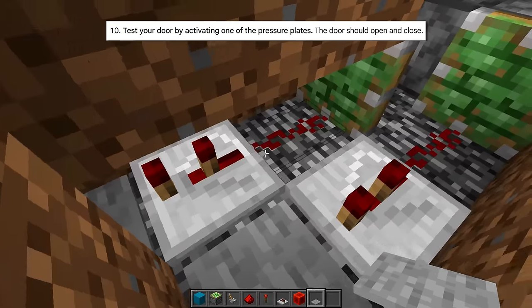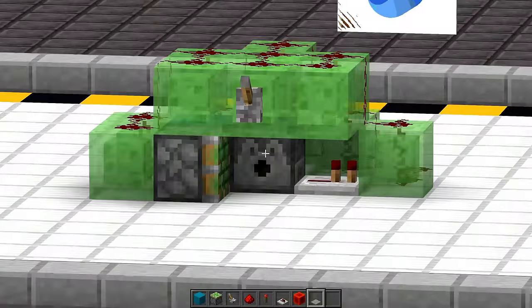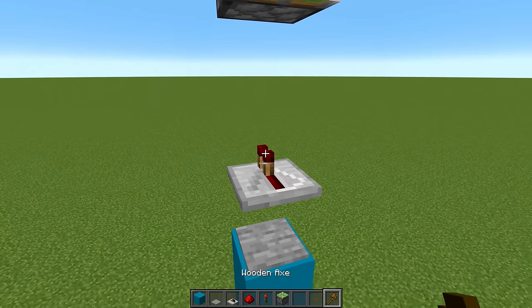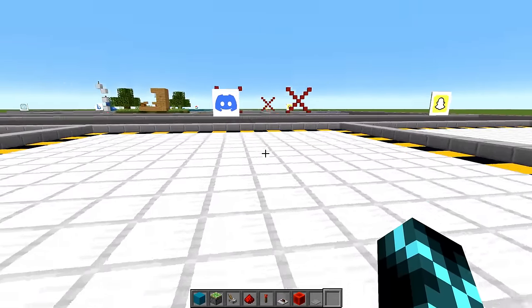Then once the universe has ended, it wants redstone dust on the ground in front of each sticky piston, repeaters under here set to two ticks, and then pressure plates on the ground in front of each repeater. Place blocks of your choice in the doorway, filling in the space between the sticky pistons. There is no space between the sticky pistons and there is no doorway — unless you count this as the doorway, then it's a trap door. It does absolutely nothing when we stand on the pressure plates. This is by far the worst build of all of them. It even gave me a diagram to help out — yeah, this is what it looks like in game.